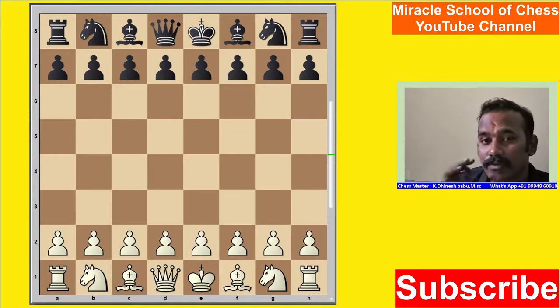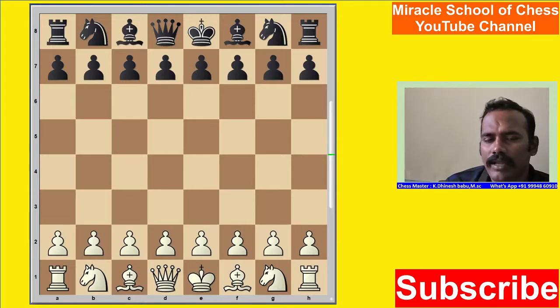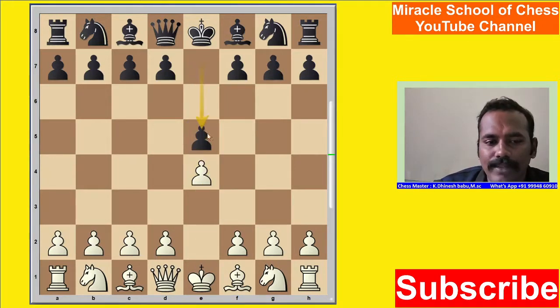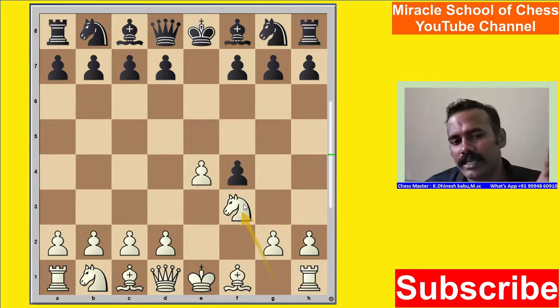Welcome friends, this is Chesmas Dinesh from Rikos School of Chess YouTube channel. Now we go to study about the King's Gambit Accepted opening. In this specific accepted opening, these are the main opening lines given in this video. In this position, white played E4, after E5 F4, then E4, after Knight F3 — this is the King's Gambit Accepted line.